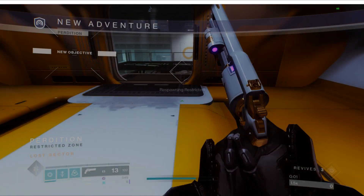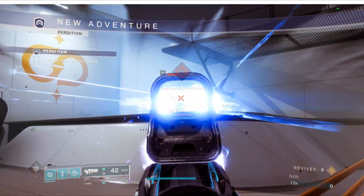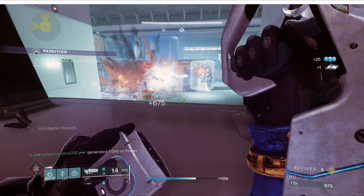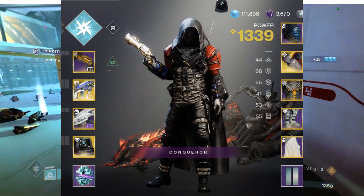What's up Guardians, it's your boy Octane. Today's legendary lost sector is on Europa and it is Perdition. The modifiers are barriers, overloads, arc damage, and exotic arms is the reward.